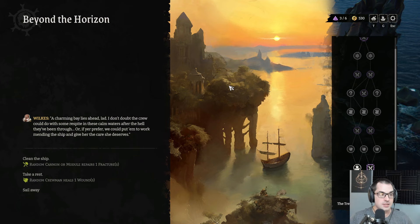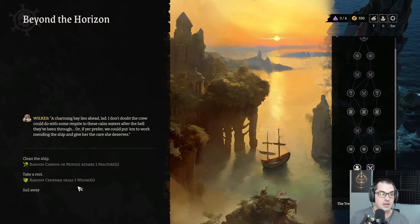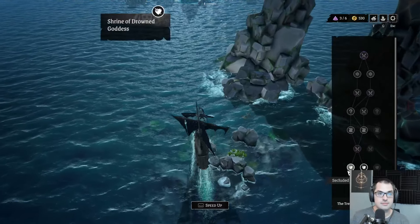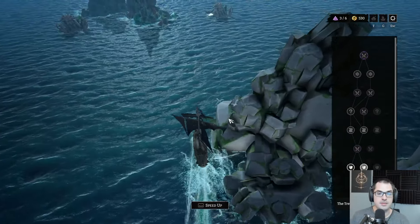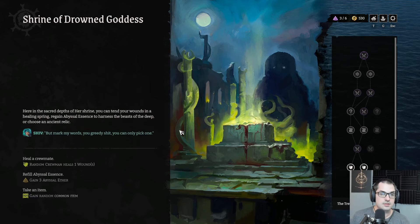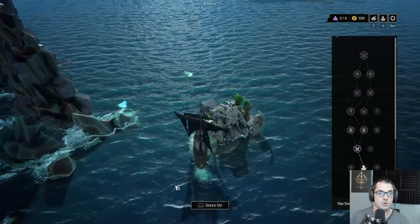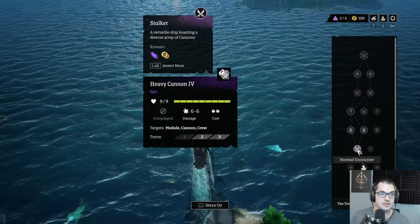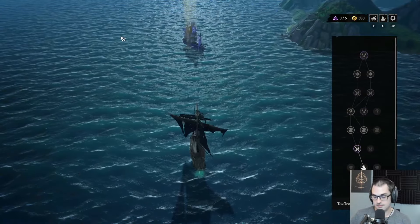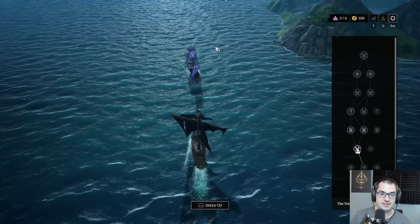A charming bay lies ahead — I don't doubt the crew could do with some respite in these calm waters after the hell we've been through. Heal a wound off a crewman — that sounds great. Undertow Reno healed his wound. At the secluded shrine we might be able to heal the wound off Captain Cutter too. Dark Bait Niala healed her wound — she doesn't have very much max health, so I'm pretty happy with that. Heavy cannon 4 — that's a hell of a reward!